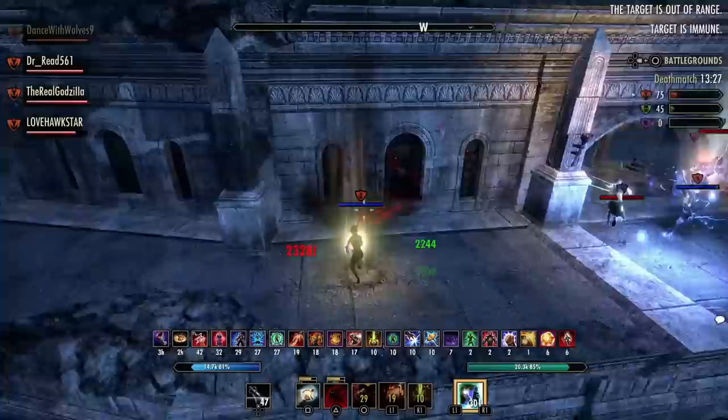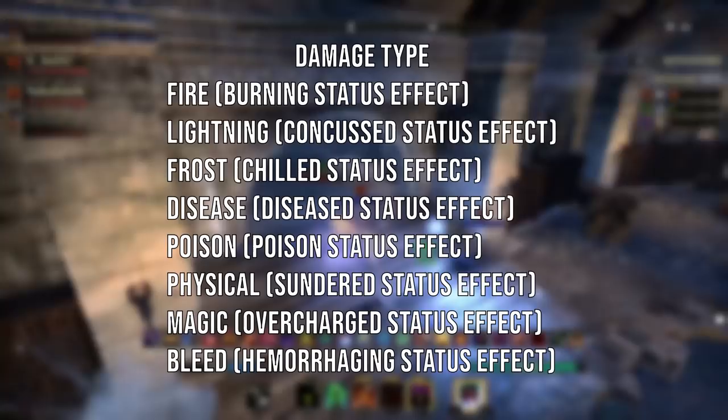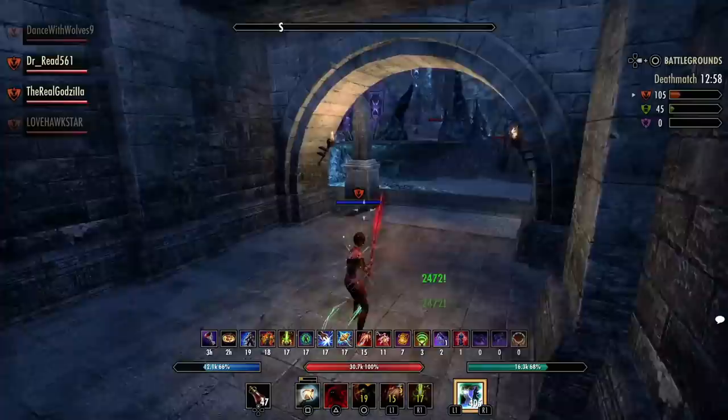So the first question you guys will have is: what is an elemental status effect? An elemental status effect is a secondary effect that procs from using a certain damage type. For example, in order to proc the burning status effect, you have to deal flame damage. For lightning, that procs the concussed status effect, and so on. The real value in this set is for any kind of outnumbered or large encounter — there is almost a guarantee you will pretty much always have an elemental status effect on you, making this one of the strongest defensive sets in the game.